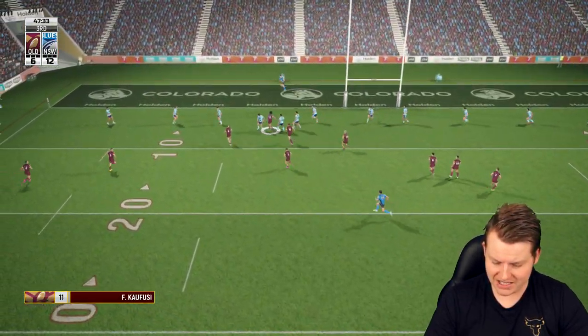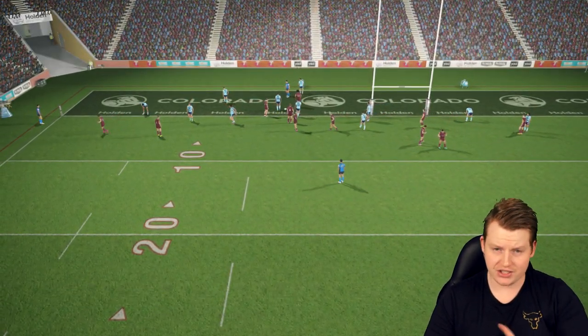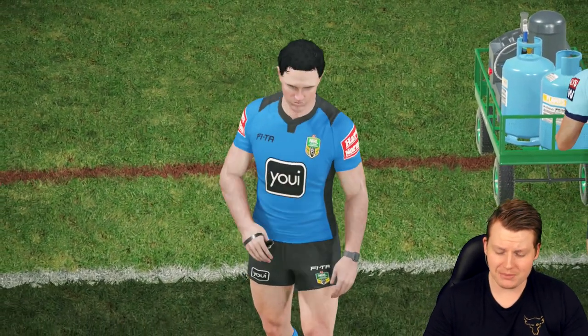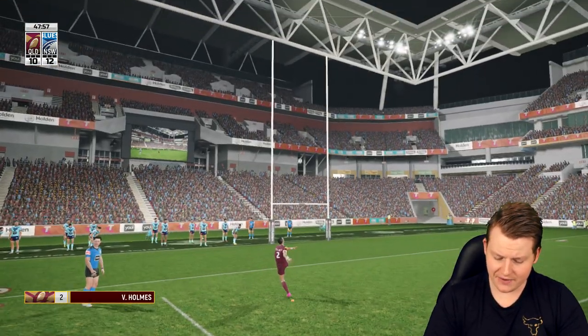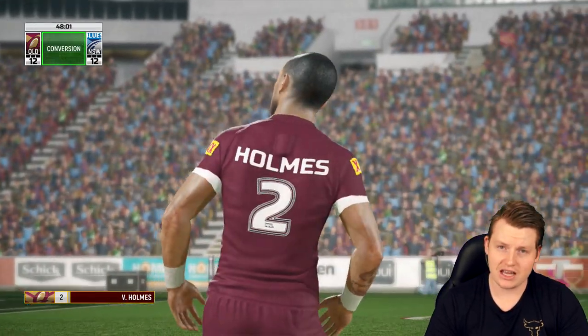Go on to the right — it's a nice little pass, it's Kaufusi. They really should not have scored that one, that is terrible defence. I was just talking about how the goal line defence has been pretty good for the Blues, and then Kaufusi just palms off a defender. That's just an easy palm and an easy try. It should be level in a second — Val Holmes about to make things level. It is 12-12. This is a very very interesting game, very different to Game 1 in real life and on the game.